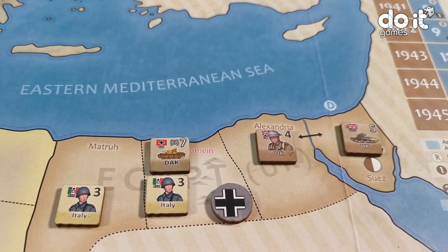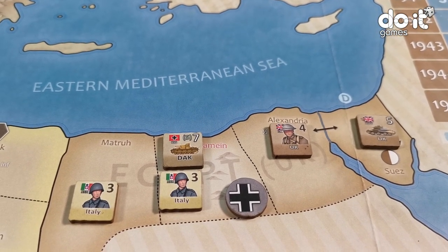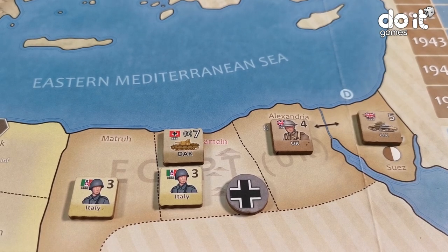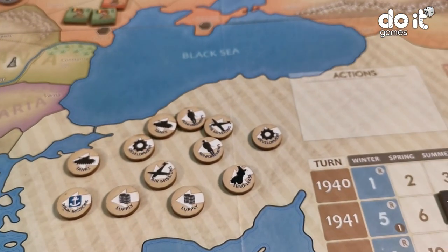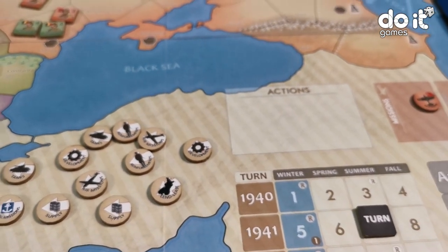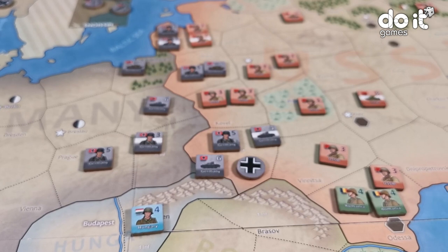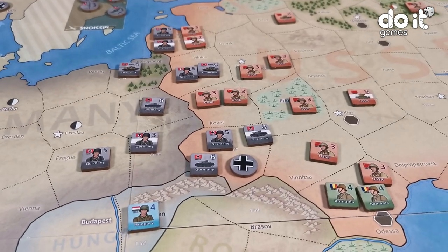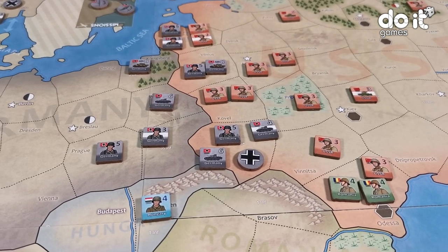As he only has one action, he cannot do anything more. Now it's the last turn for the Soviet Union. Because of Barbarossa, the Soviet player can do three actions. They decide to do as a first action: reinforcements.